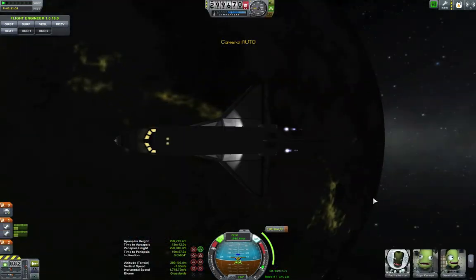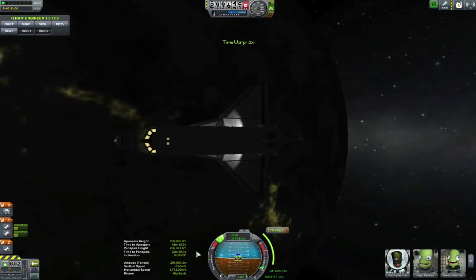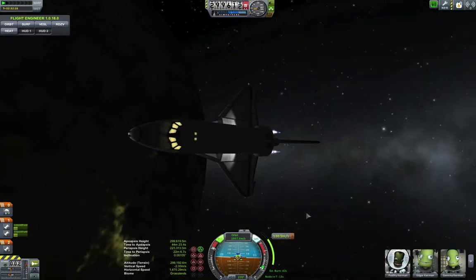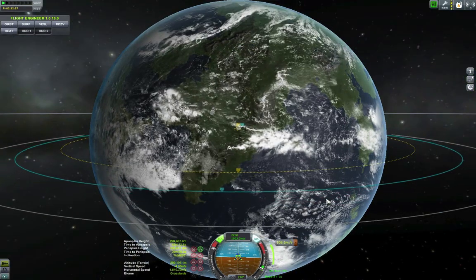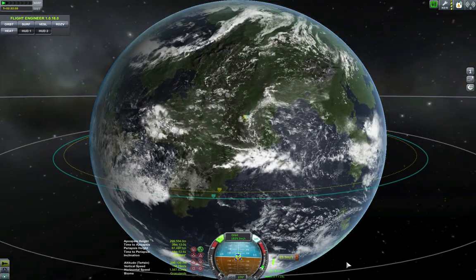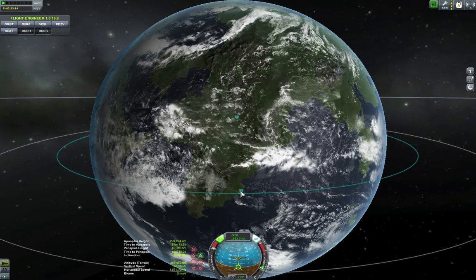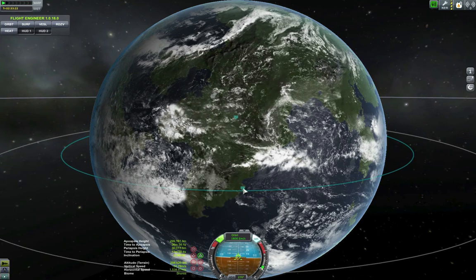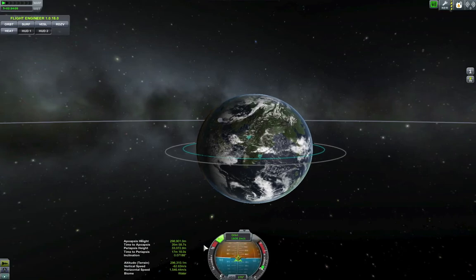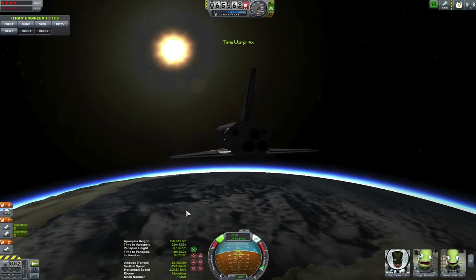Here I am just dropping my periapsis over the space center. I actually did this landing in two takes. I did a quick save and then determined that a 30-kilometer periapsis over the space center was not going to do it — it basically put me about 25 kilometers short of the runway. So I reloaded and brought it up to around 33 kilometers, and that was enough to do it.